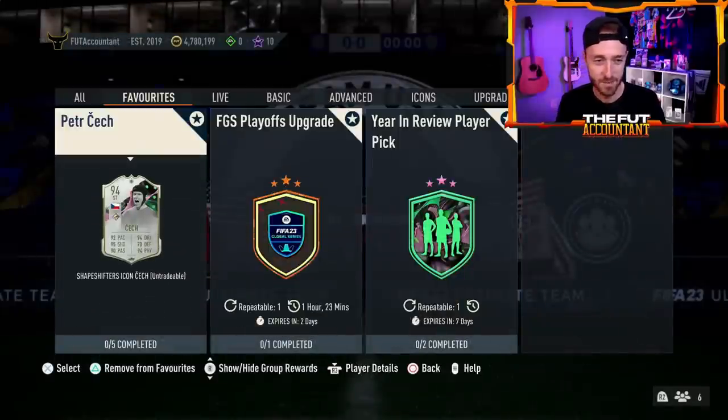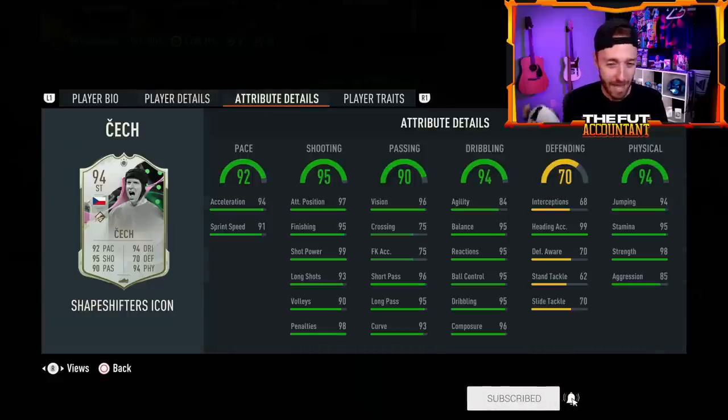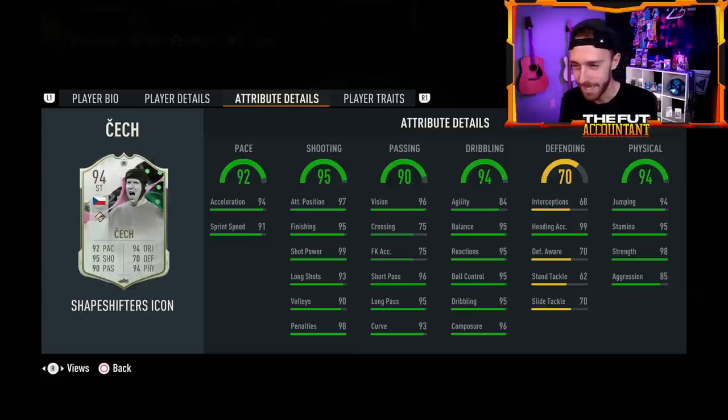Moving on — Petr Cech. We've got to look into this one. This is crazy. This is the big SBC yesterday. Petr Cech at striker, left-footed, 6'5", with five-star skill moves. It's another absolutely massive player. All these goalkeepers are really tall — that's what makes them somewhat good goalkeepers in real life anyway. They're just like giants on the pitch.